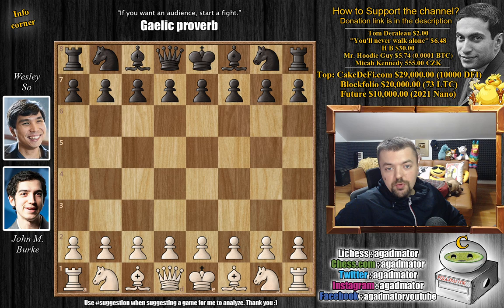Hello everyone and welcome to another really fun game from the US Chess Championship 2021. We're going to skip round 9 as it was all draws and nothing really affected the standings — pretty much a snooze fest. But here is a wonderful game from round 8: John Burke vs. Wesley So. It's basically a story about how one person prepared something special, but instead of bringing surprises, he was surprised himself.